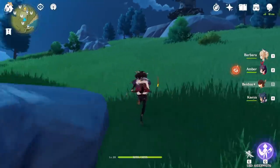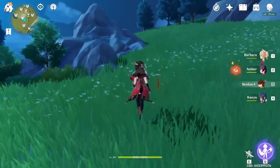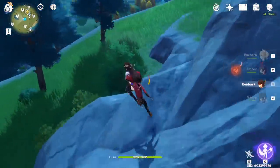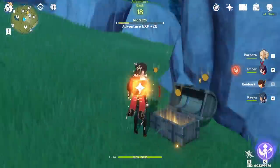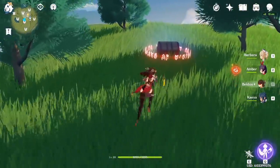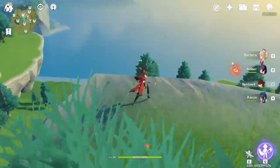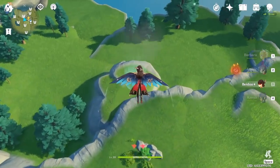Run up the hill and there's going to be another chest a little bit to the left, right behind this rock. Then run up the hill again — you're going to see a chest right here. You could get it but I don't really want to fight these slimes right now. Go to the edge of the hill, wait for your stamina to come back up, jump off, and you're going to see this chest right here.